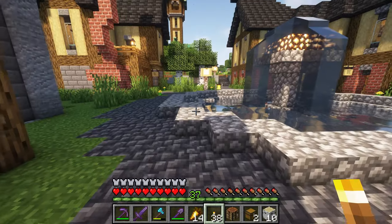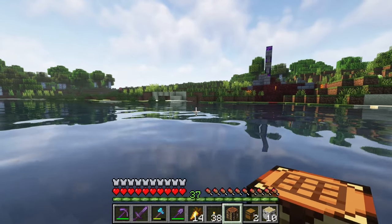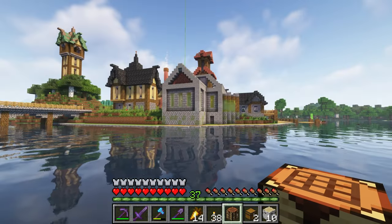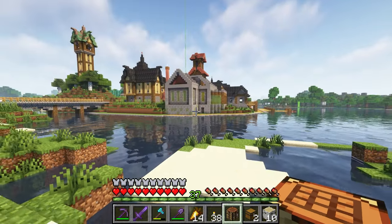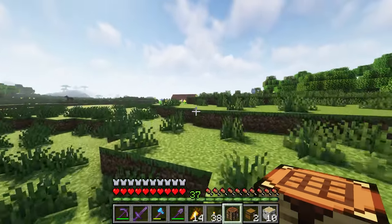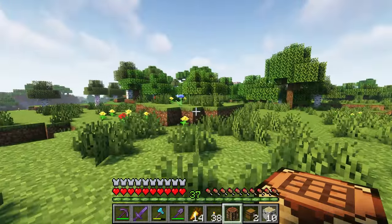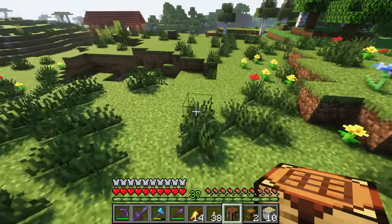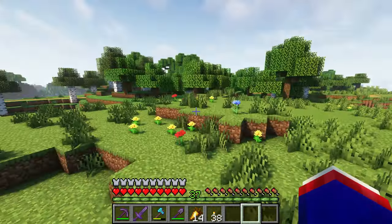I've done some scouting and I have a basic idea of where I want to place my mansion. I don't want it directly in Riverton, but I would like to look over and see Riverton from my bedroom window. So naturally I think I want to put my mansion over here — I think it'll be a great spot. I'm going to start clearing this area out and preparing for what we have ahead.